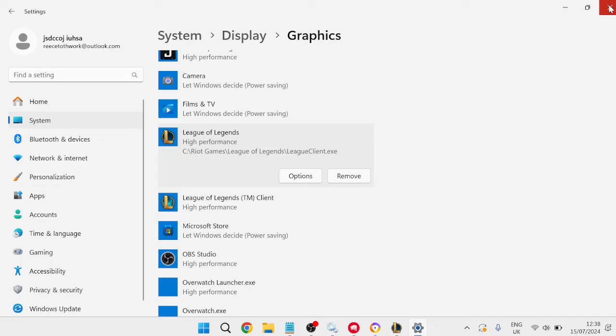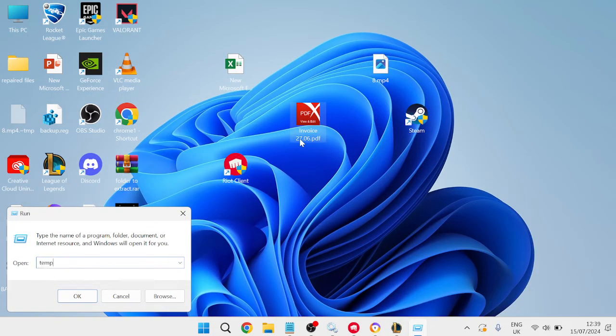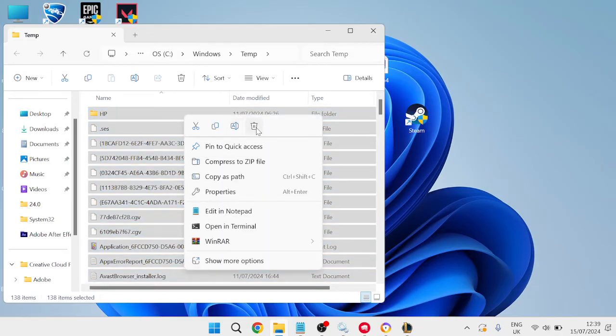Close out of those windows. The last thing we're going to do is head to the Start menu, search for Run, and tap on the Run icon. In the search box, type 'temp' and hit Enter. We're going to delete all the contents of this folder.